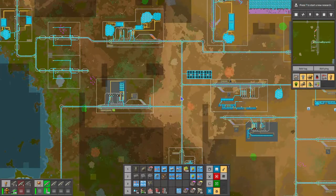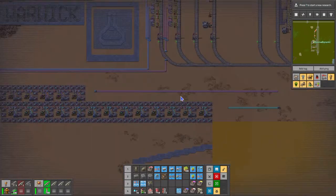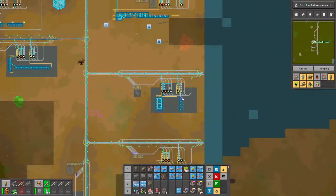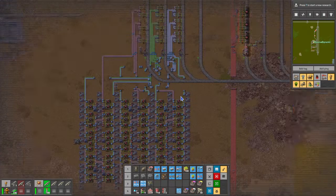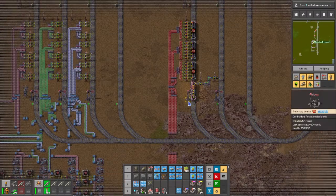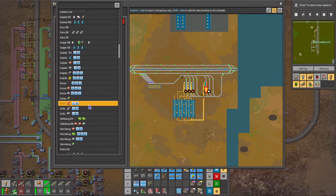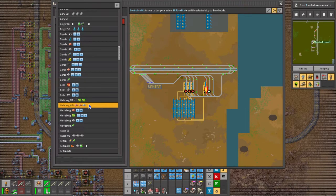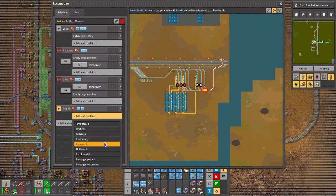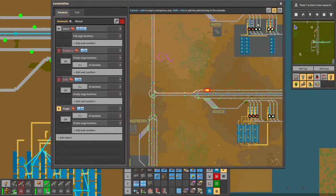Next thing we do is go to our Red Circuit production town - which is where? Don't remember. Here it is - Venice. Okay, so we'll do Venice, and it should be just one train. So we'll add Reggie to that one too. Reggie in. And we'll add inactivity or empty cargo. That should be good to go.